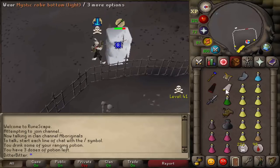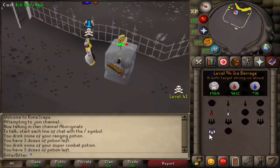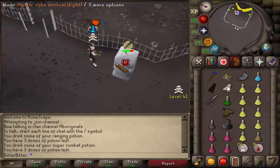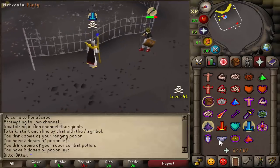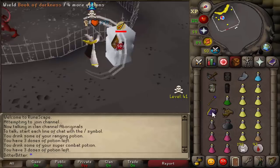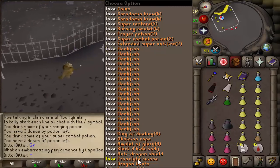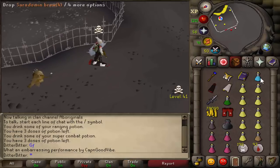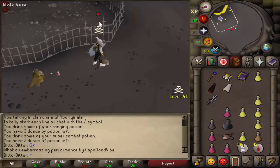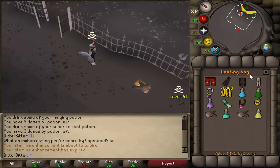Sometimes they bring more than four items because they just feel really safe because it's only like a 20-step walk to KBD. A lot of these guys actually end up getting skull tricked by teams and stuff. And yeah, I attack them anyway because they could be risking something. Apparently the Obby Cape is worth 700k now. I kill this guy with a 50 at AGS, pick up his D-shoes and his Obby Cape. I actually go to price check it in my looting bag and it's a 1.2 mil kill because the Obby Cape is 700k now. Some free 1.2 mil - I'm not going to complain.